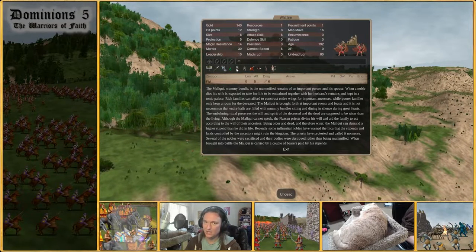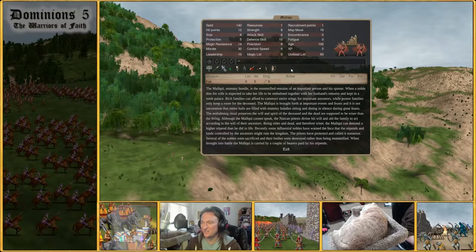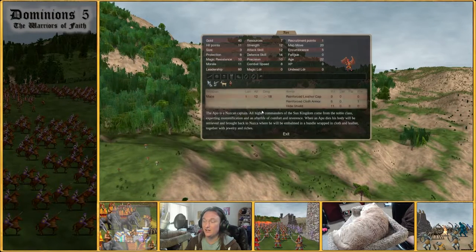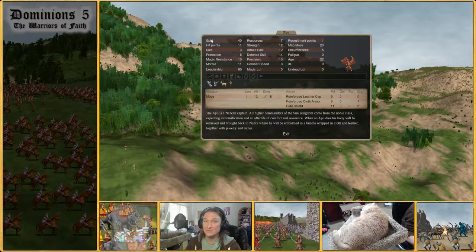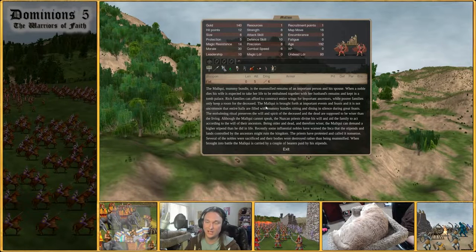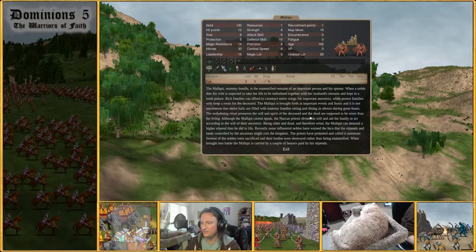If either the Apu or Apusquipe die, they both have the mummify tag — they are mummified back in their home province as a Malkui. You can also just recruit Malkuis straight out of the gate for 140 gold. Malkuis are sacred, unlike the Apu or Apusquipe, and their entire big purpose is that they are slavers. The Apus and Apusquipe have full item slots, whereas Malkuis only have a head slot and some miscellaneous slots. Malkuis are also undead — and they become sacred undead slavers. It's a very common tactic to grab a couple of Apus early on and just get them killed so you can have Malkuis generating Hattun Runa.